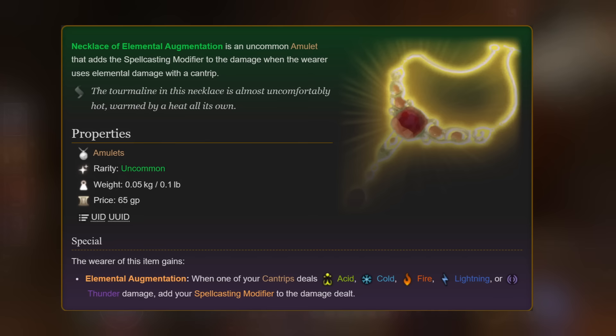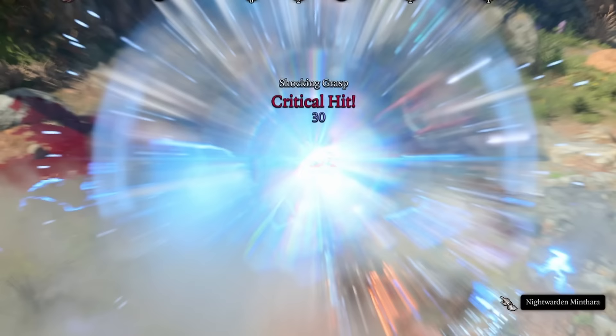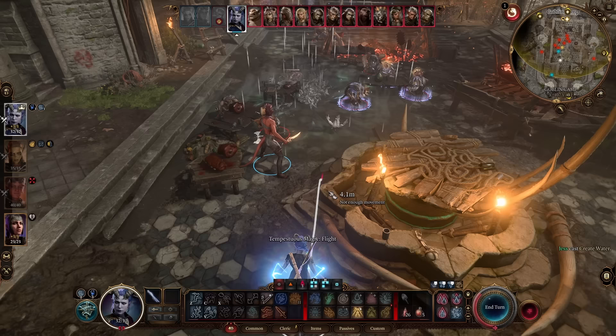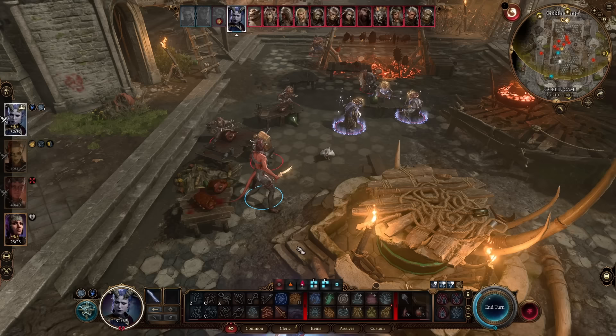The Sparkle Hands gloves can be replaced without much loss if you find better options later in the game, but early in Act 1 they can be extremely handy. They can be picked up in a wooden chest found in the Sunlit Wetlands. Next is the Necklace of Elemental Augmentation, found in the Githyanki Crèche. When one of your cantrips deals acid, cold, fire, lightning, or thunder damage, you add your spellcasting modifier to the damage dealt — a nice chunk of additional damage to shocking grasp. For the weapon, the Spell Sparkler is a rare quarterstaff and quest reward for completing Rescue the Grand Duke. It grants Electric Veins: when the wearer deals damage with a spell or cantrip, they gain two lightning charges.